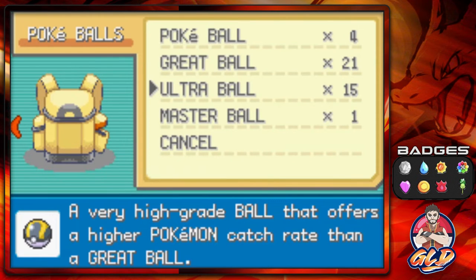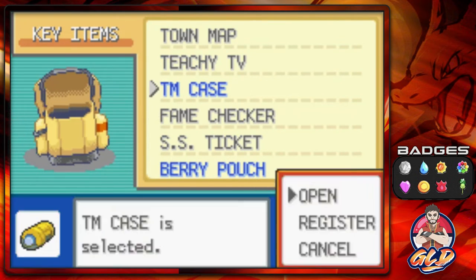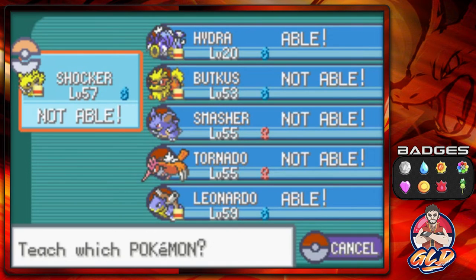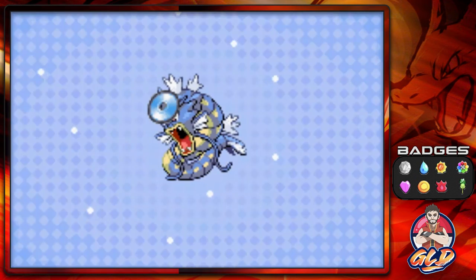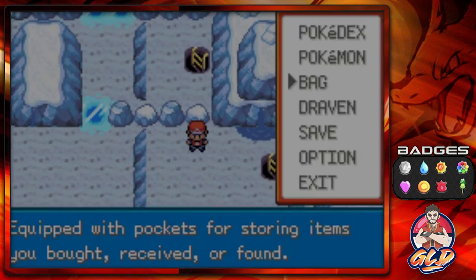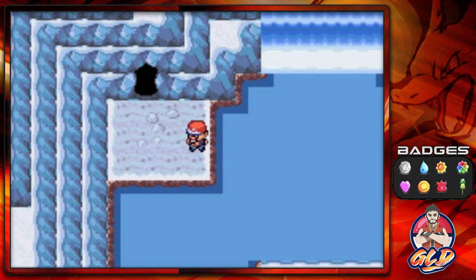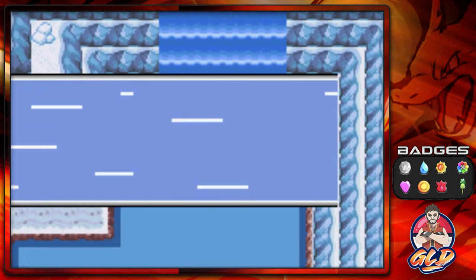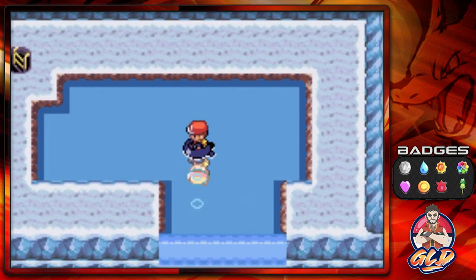The only place we're ever going to use Waterfall is right here — I don't know why it's even an HM to begin with. Let's go right ahead and teach this HM to a Pokemon. This is the reason I brought Hydra with me, so it can have some better moves while we battle. Hydra has learned Waterfall. Let's get the heck out of here, go to the water area, and touch this waterfall — and bam, Waterfall takes us right up. Look at this — a new section. All we need to do now is go downstairs to find another entrance.